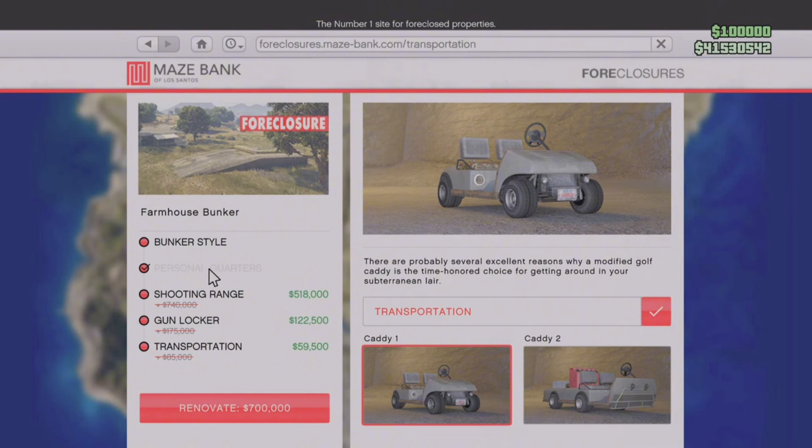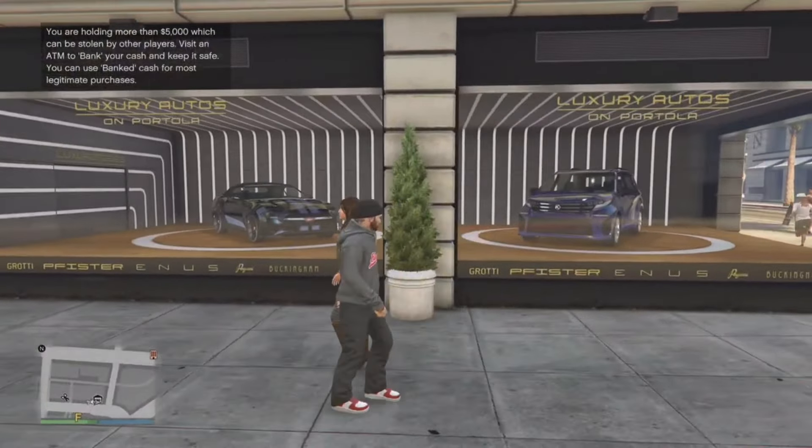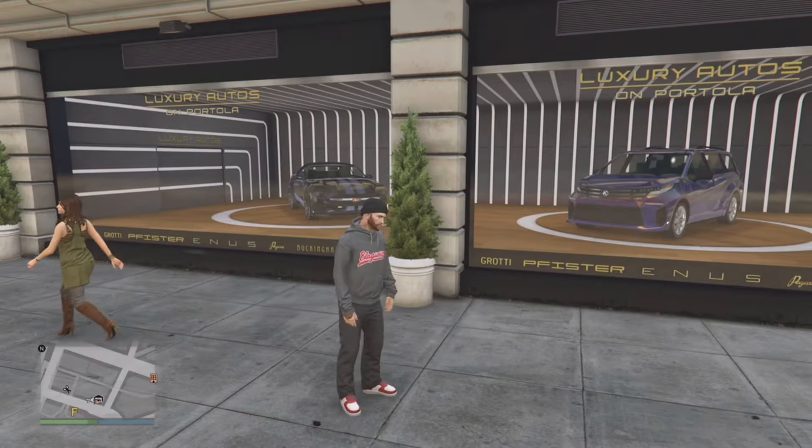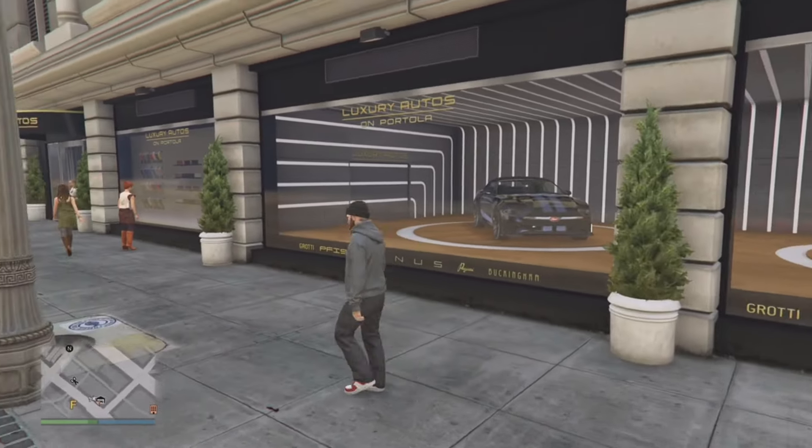If you don't own a bunker property, now is the best time to go ahead and grab one while they are on a good discount. Moving on to luxury autos — pretty decent cars this week. We have the Vapid Dominator GT and the Karen Vivenite. We had the same two cars for like three weeks in a row, so it's good to see they changed it up, but nothing really special here.